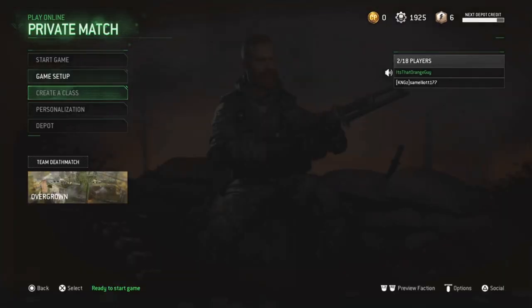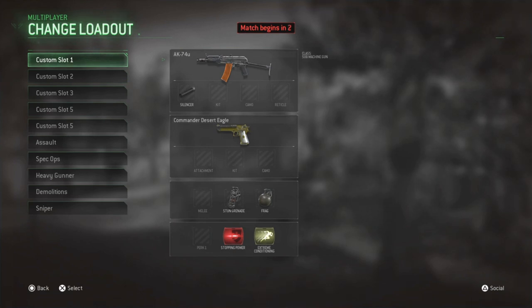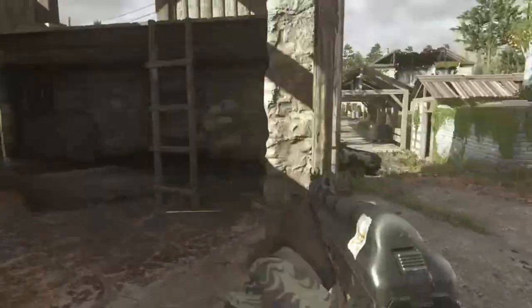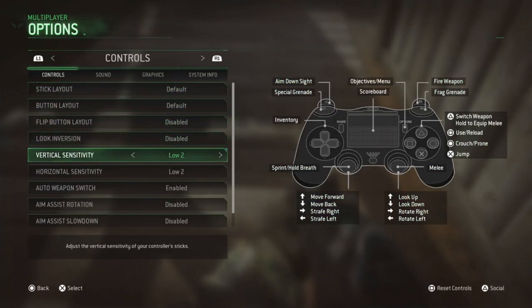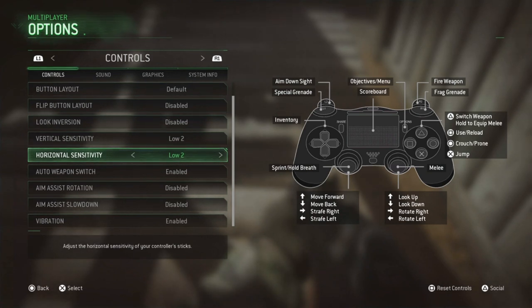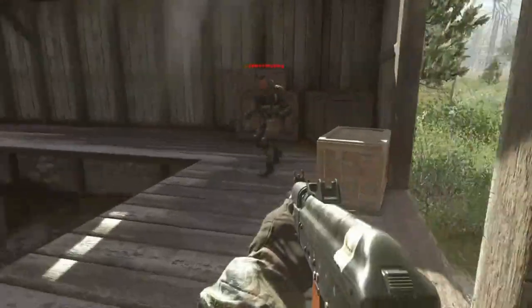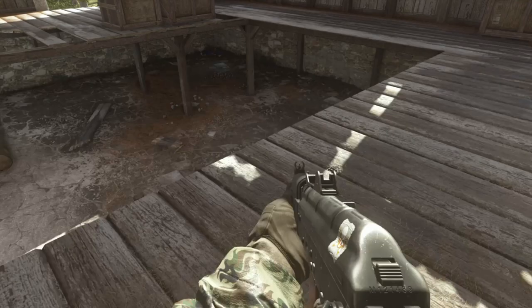Once you're in the game, go SAS because that faction now spawns on the other side of the map. Pick the class with the best weapon - shotguns and SMGs basically. Make your way to the barn. Go to your Options, then go to vertical sensitivity and horizontal sensitivity. I suggest putting these on three - that's what most people say is best. Make sure these two aim assist options are disabled, because they slow your view down when strafing.